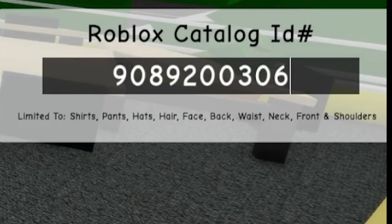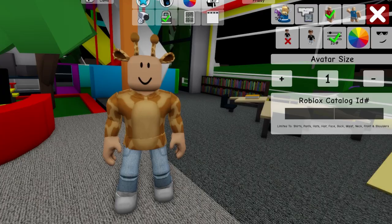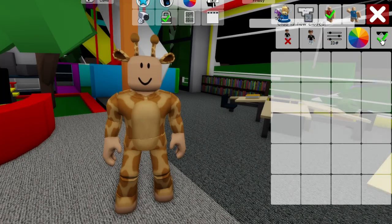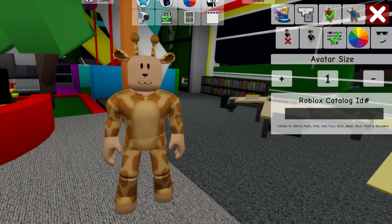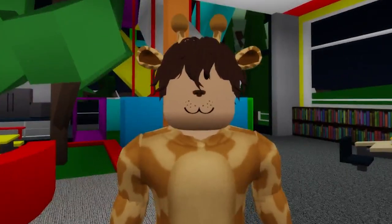To continue, let's add code 9089200306 to get the top of our onesie giraffe outfit, followed by ID code 9090778822 to get the matching bottom pants. If you open the face section, you should look to select this adorable puppy face to place it on our character to make it look more realistic. Once done, let's write code 7028771166 to add this wavy messy brown hair.